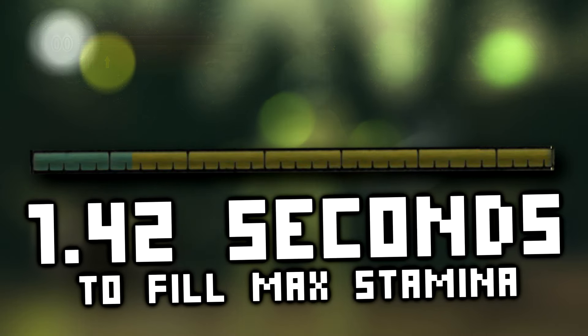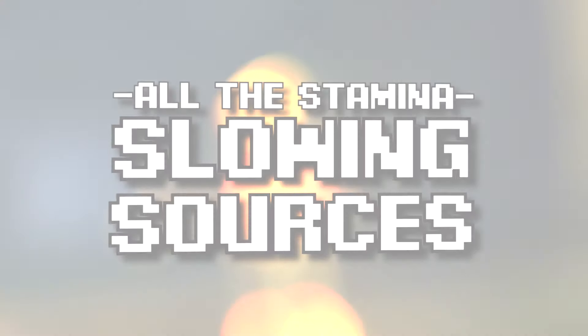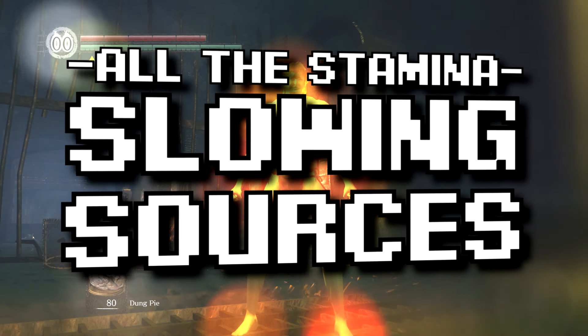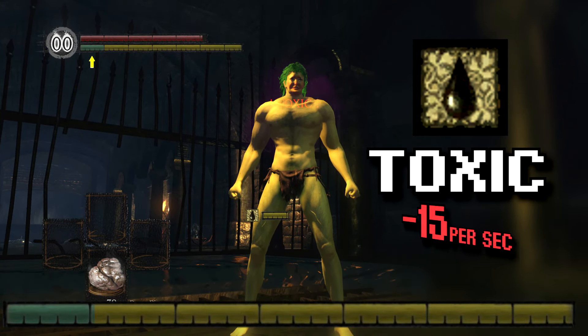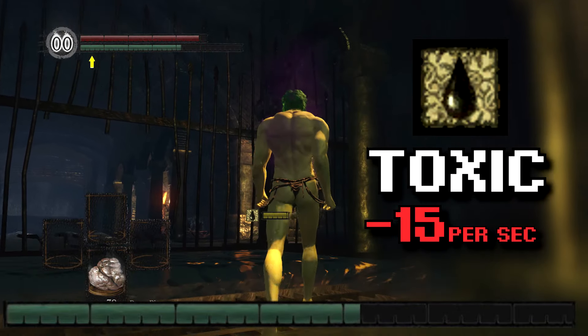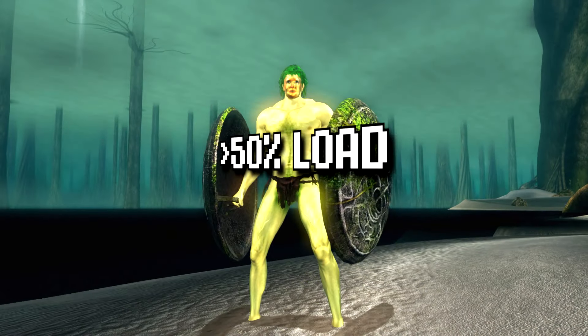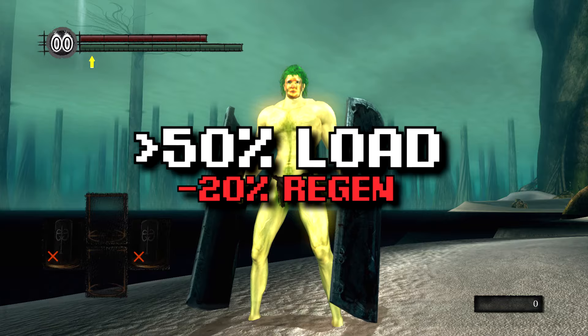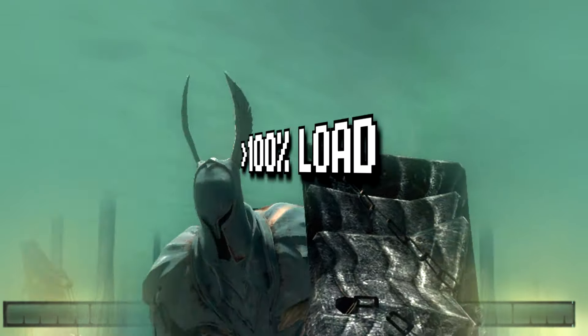So what's the lowest stamina possible? Let's cover all the sources first before we combine them. Toxic reduces regen by a flat 15 — simple. A little trickier is encumbrance: being over 50% equip load reduces regen by 20%, but being over 100% gives minus 30% regeneration.